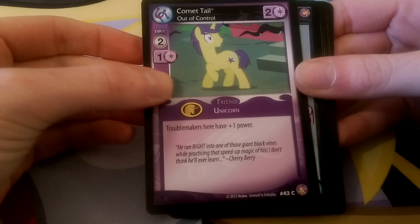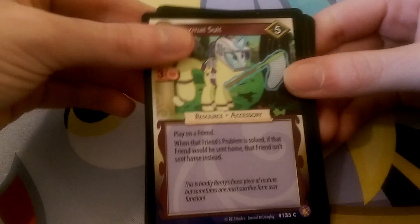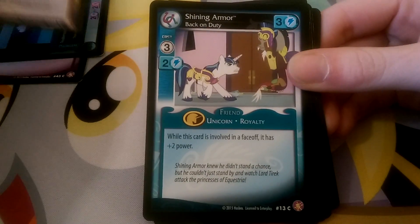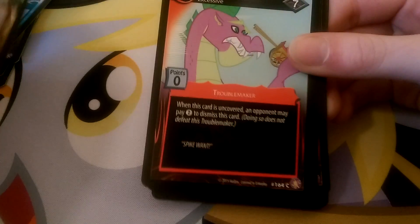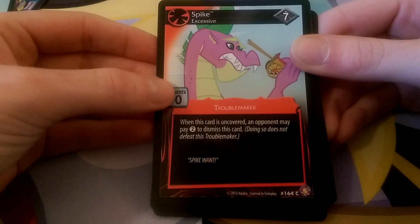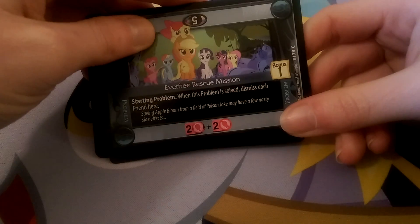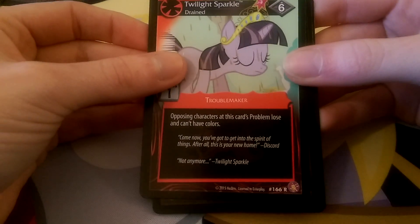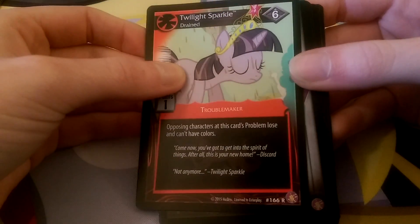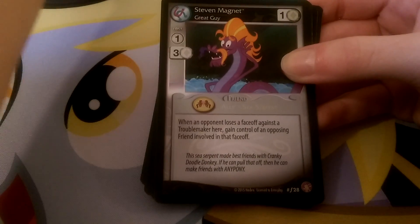So here we have Comet Tail — Troublemakers here have plus one power. We have Traitor — oh poor Shining Armor. We have Hazmat Suit. We have Shining Armor again, although this time he's blue. We have Bee Suit — nice resource. Ooh, Troublemaker! This is actually one of the really good Troublemakers of the set. It's got seven power but no points for defeating it, so if you get that out early in the game that's quite handy. So we have Everfree Rescue Mission. Our rare is Twilight Drain — basically Discorded Twilight. Opposing characters at this card's problem lose and can't have colours. I still don't quite understand the meaning of this in terms of the game — I need to clarify what it actually means. So I'll put the rare just up here.